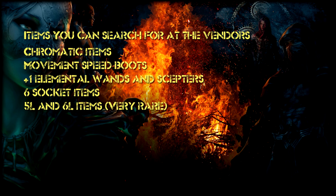The thing most players search for at the vendors is 6-socket items and chromatic items. Chromatic items are linked blue, red, and green in any order.